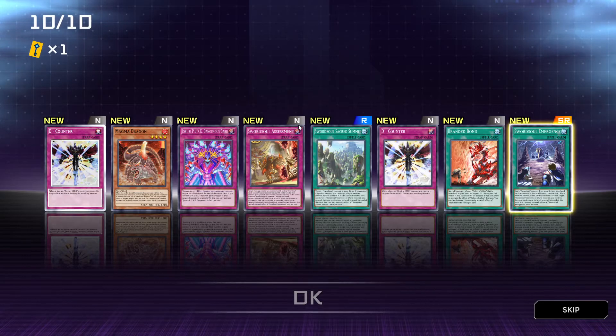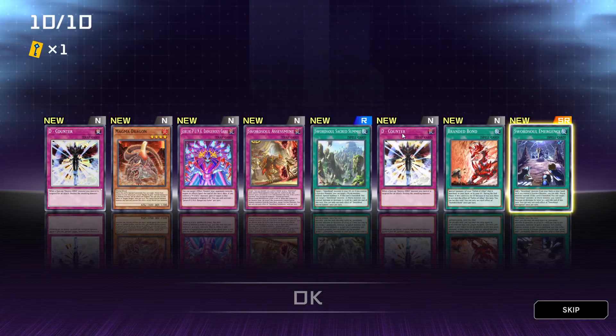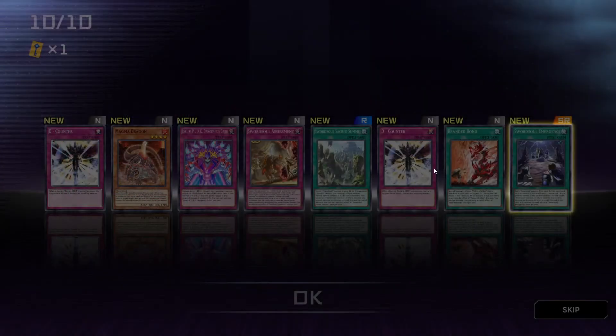I clicked once too many times — now all the cards have been flipped. Sword Soul Assessment — I think I got this already. And Sword Soul Emergence — this is new, normal spell: add one Sword Soul monster from your deck to your hand; if you control a synchro monster, you can add one worm monster instead. This card is then banished. You can target one Sword Soul monster or worm monster you control and increase or decrease its level by one until end of turn. You can only use each effect of Sword Soul Emergence once per turn.